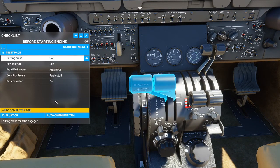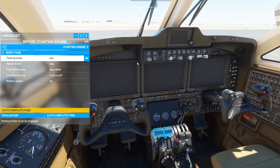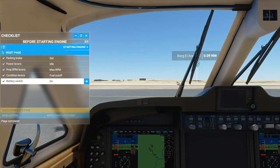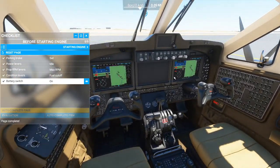All you need to do is go through this checklist and it will get you in the air as quickly as possible. I'll show you the AI doing it — we'll reset the camera, zoom out a bit so you can see the stuff going on in the cockpit. If we just do 'autocomplete page', he has literally just done everything — that part of the checklist is done. Once you've done that, we then go on to the next section which is starting engine.